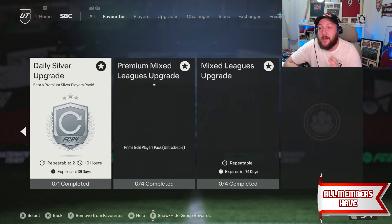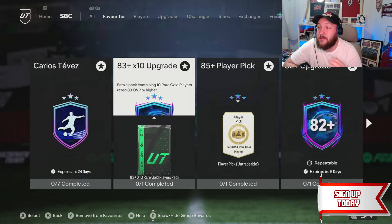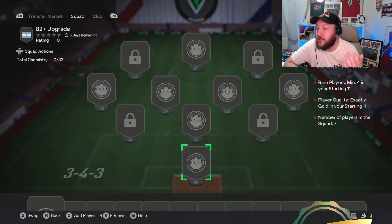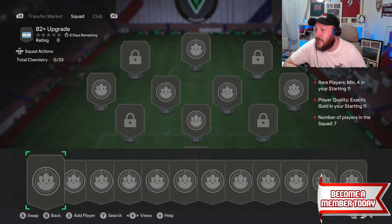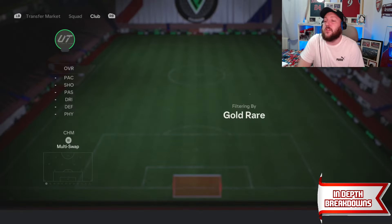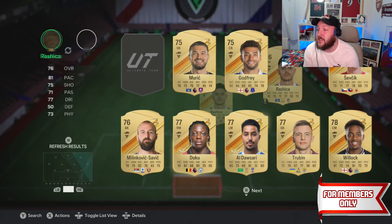I have a lot of things in my club so I'm going to skip this part. I have done a lot of videos on bronze pack method and more. We're going to start with the 82 plus upgrade, because we need minimum 4 golds — exactly 7 golds in your 11 altogether, with 4 rare. We're going to be using off-league cards, the ones that don't go into the league SBC.